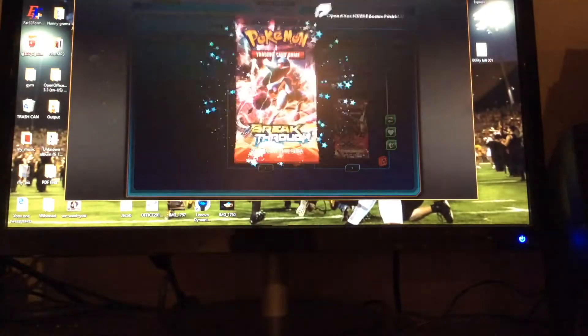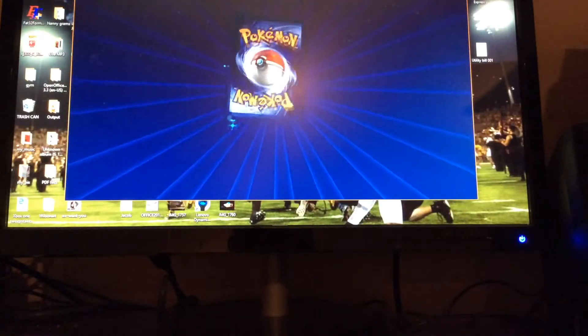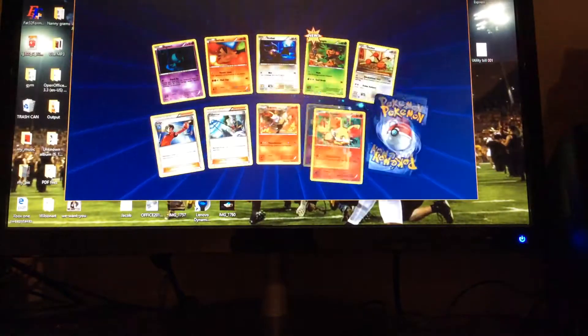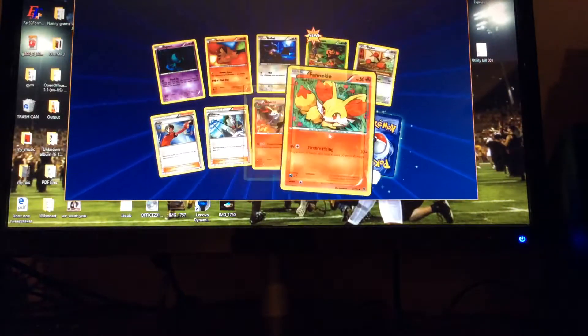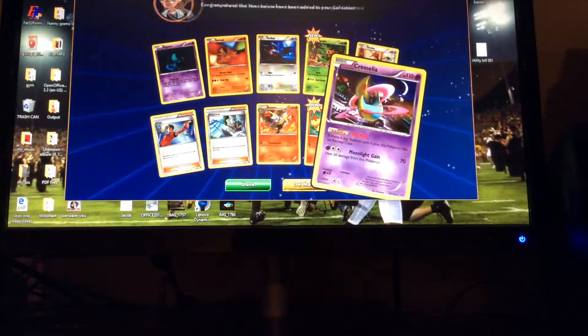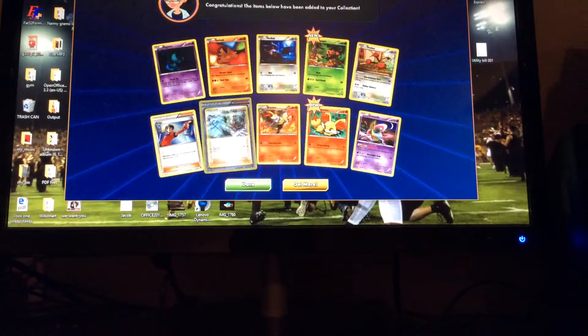Now we're on to Breakthrough. Let's see if we get anything in Breakthrough. So we got Fennekin — let's see if we can get a Delphox. Cresselia, regular rare. Jeez, we are not getting anything right now. We're pulling absolutely nothing.